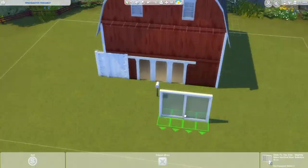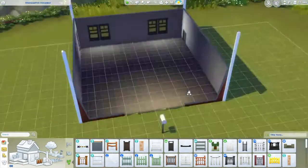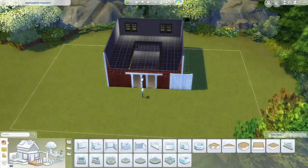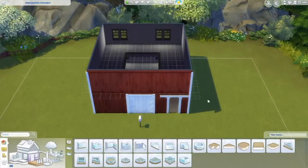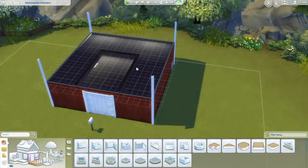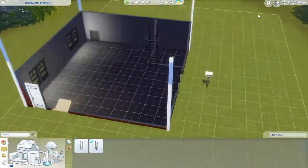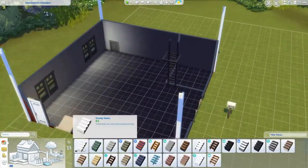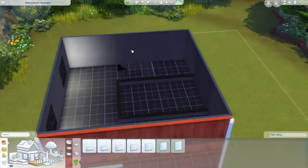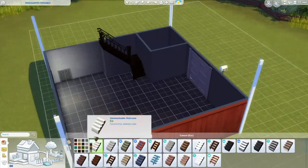I went into this build not with a full layout, but with a little bit of an idea of what I wanted — and this turned out nothing like that. I wanted a beautiful loft with just a bedroom, open all upstairs. But then I was like, I want a bigger family to live here, so I ended up going with two bedrooms. I wanted the twisty staircase, and the way it was laid out downstairs I just couldn't put bedrooms down there — it didn't look right.